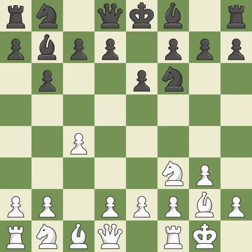Castling gets the king to a safer square, out of the center of the board, while also developing a rook. Castling kingside tends to be safer because the king is further from the center. By doing this, a bishop moves out of its beginning square and into the action.